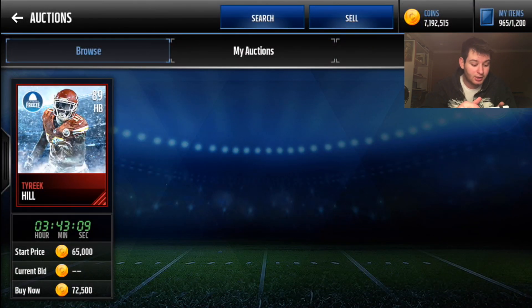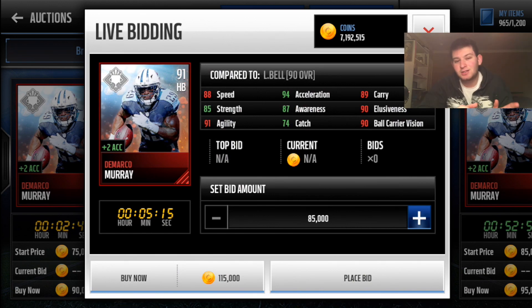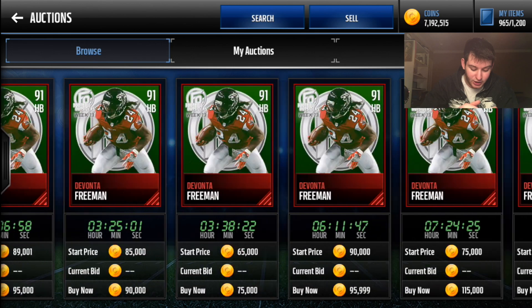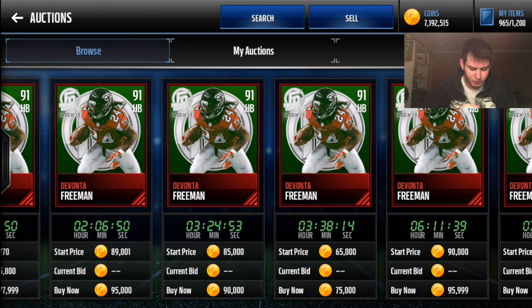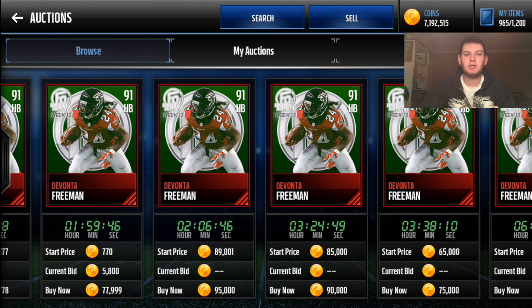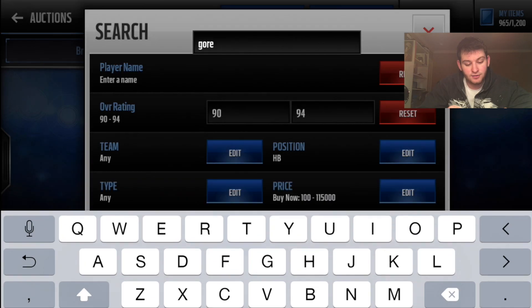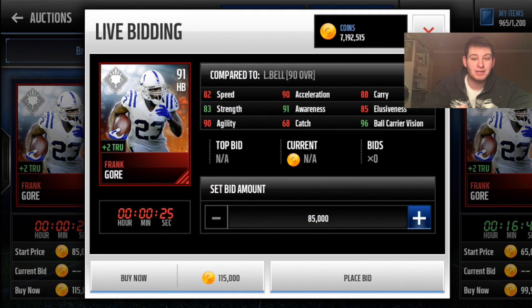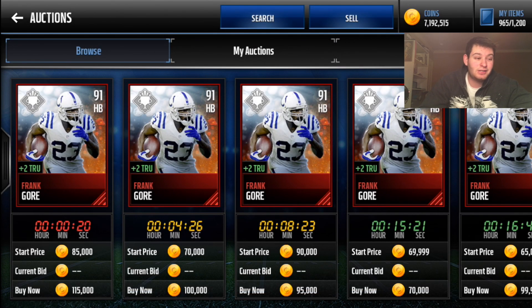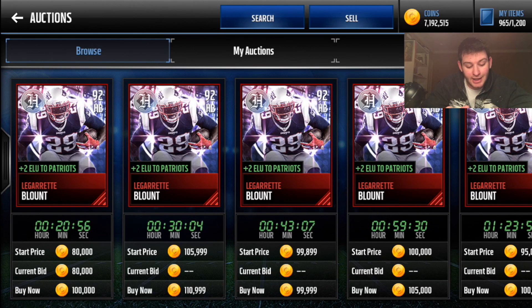For grinding league versus league for Sherman, Eifert, or DeMarco, there's no one better than these two guys. If you want a beast running back, DeMarco Murray gives plus two acceleration — 88 speed, which is average, but the acceleration is incredible. I'd avoid Frank Gore: 82 speed, not someone you want on the squad, even with his plus two trucking. Instead I recommend LeGarrette Blount — 91 catch at 99k. He had only seven catches all season but they gave him 91 catching, plus two elusiveness to himself and all Patriots players.